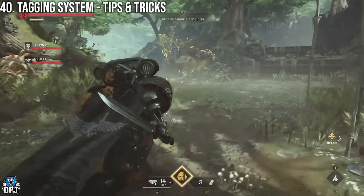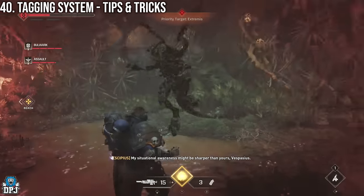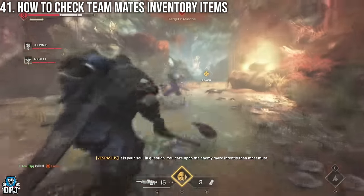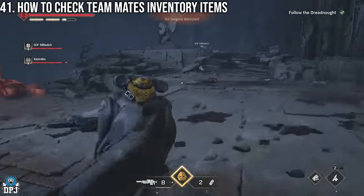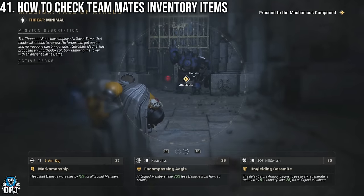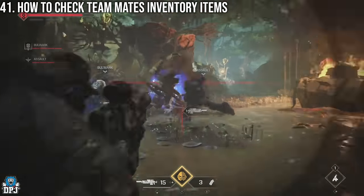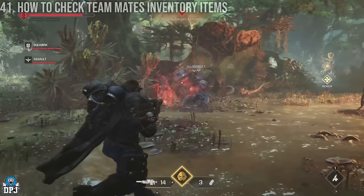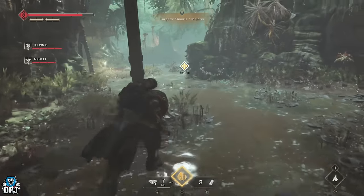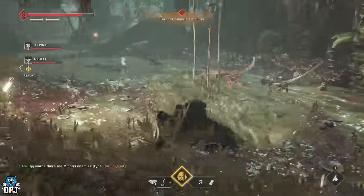There's a tag system in the game that's a great tool when playing with randoms. By pressing Back on your controller you can see what equipment your teammates do and don't have. It also works great when you stun an enemy — if you don't need that shield refill from the execution, tag the enemy for a teammate who does. You can also point out data slates, armor, med packs, ammo, and guardian relics.